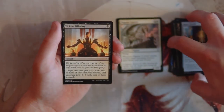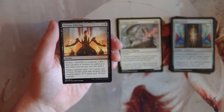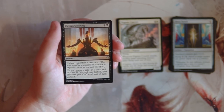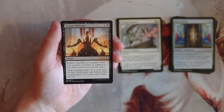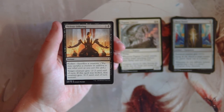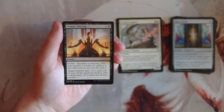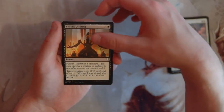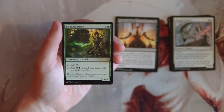Vicious Offering is an instant for one and a black. Target creature gets minus two minus two; if kicked by sacrificing a creature, it gets minus five minus five instead. Essentially this is a flexible removal spell — it can basically be a Deadweight or a Dismember, and both are pretty good. I like that it's instant speed. Yes, kicking it requires sacrificing a creature, but most of the time you're trading up so it's worth it. I actually like this more than a few of the cards we've seen.